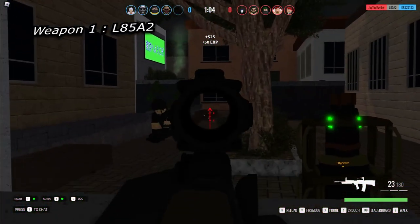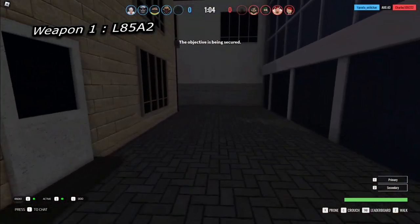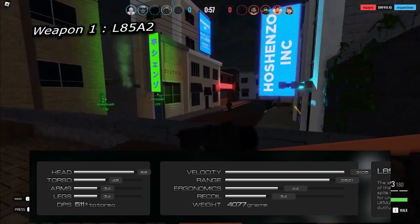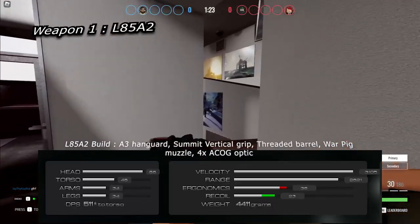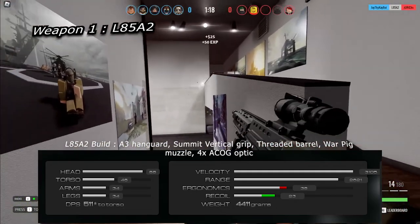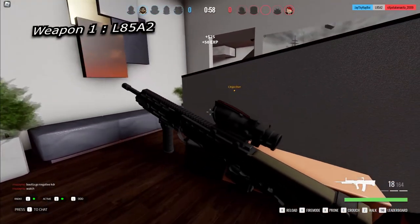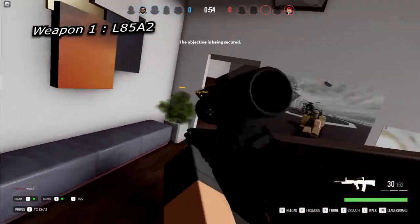The first weapon on the PvP list is the L8582. So you remember how the AUG was busted when it first came out? Yeah, they kind of did that again. The L8 has a price of 2,500 credits and does 88 damage to the head, 46 to the torso, and 34 to the limbs. Thankfully there's no extended barrel on this weapon, because it would be able to two-shot nearly everywhere. The build I'm running in the video is the A3 handguard, summit vertical grip, threaded barrel, war pig muzzle, and the 4x ACOG sight. This build gives it nearly zero recoil. The AUG A3 does have 10 more DPS, but the price of the AUG is higher, so the L8 snags the third spot.